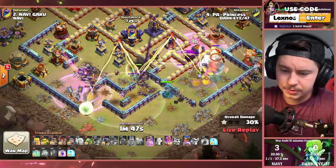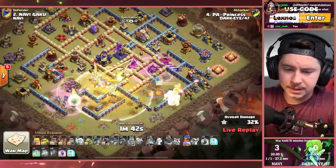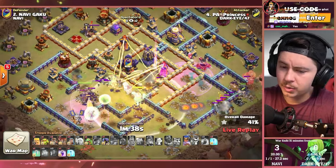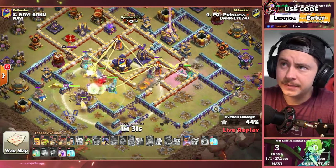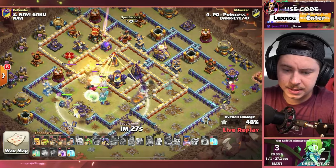Queen getting bamboozled right now — I don't think those healers are in the rage spell, that's a big problem. Queen goes to ability. King dipping out to the outside. Root Champion's all by herself now. Most of the Root Riders making their way to the core of the base with the Grand Warden and the Apprentice Warden. Healers are switching over to them, which could be good. But everything's so split — it's very awkward, it's hard to control. He's got a lot of spells but he doesn't know where to use them.